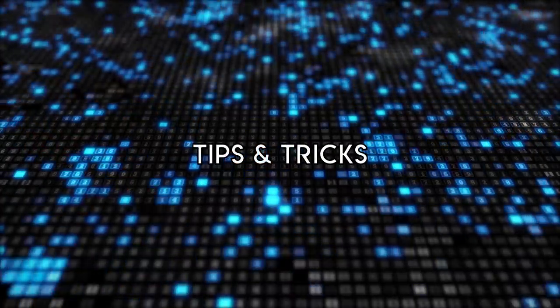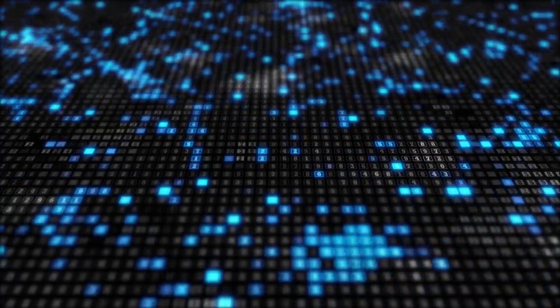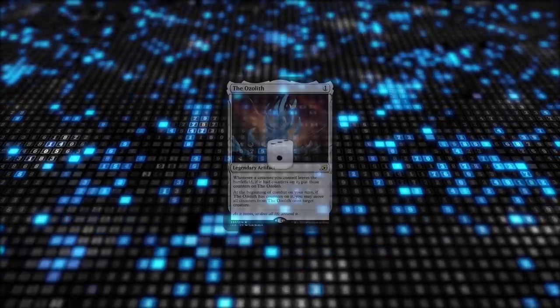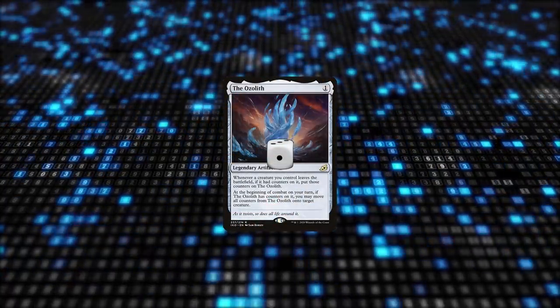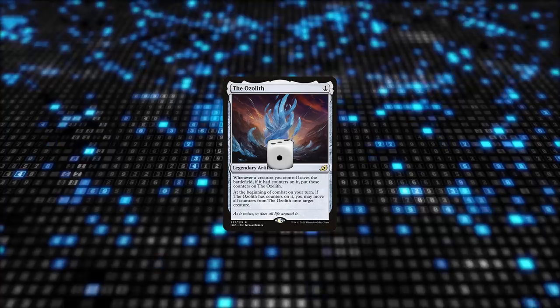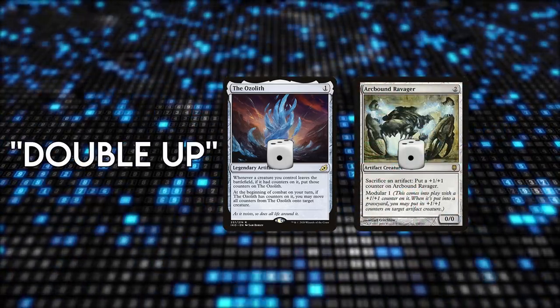Tips and Tricks: there are a ton of complex interactions and niche use cases in this deck. The Ozolith gets counters from creatures leaving, not just dying, and gets them even if those counters are going elsewhere — for example, from modular triggers. This is a way to double up on moving counters around.